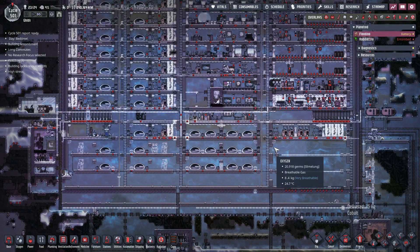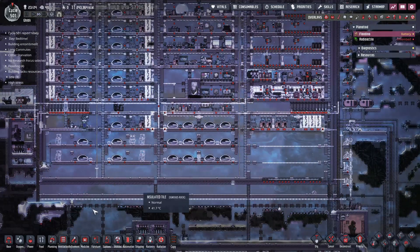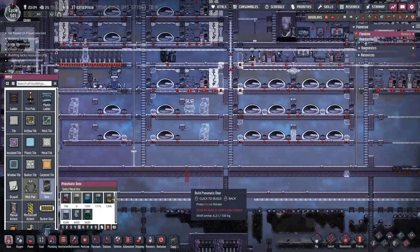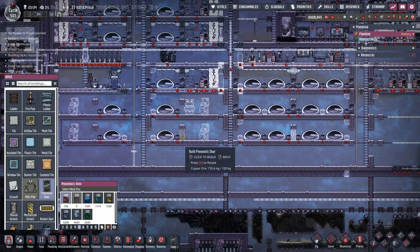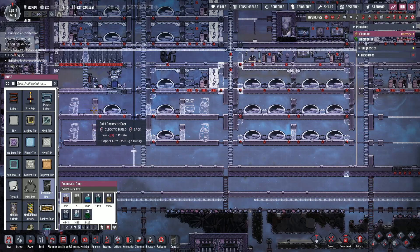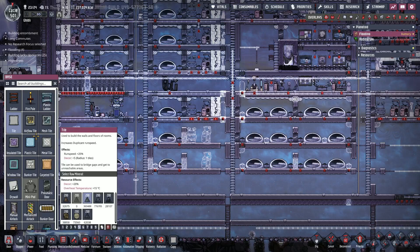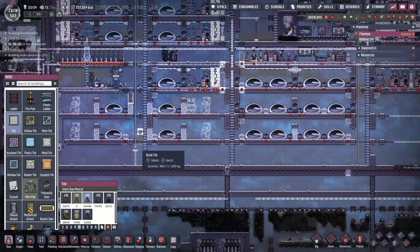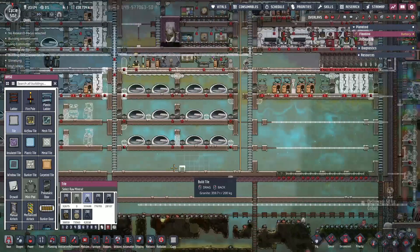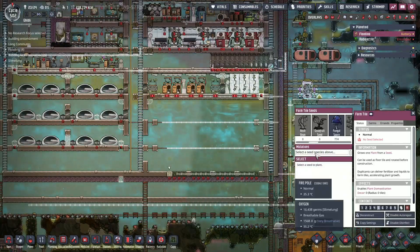Hello everybody, welcome back to Oxygen Not Included Spaced Out Edition here on our Ghibli Colony. We are pushing as quickly as we can to put together our new base. We are very nearly there. We have a couple of issues in that we are a little short on metals, so we are slowly working towards getting that fixed. There are some things we have to do first.